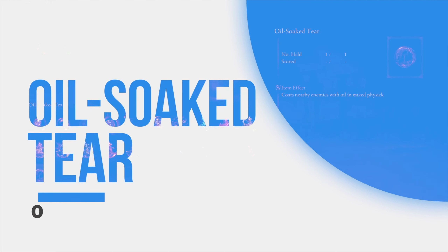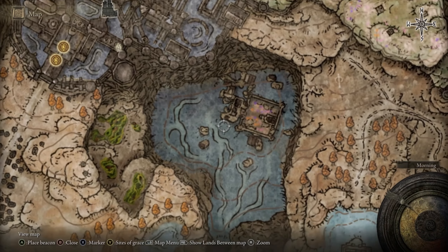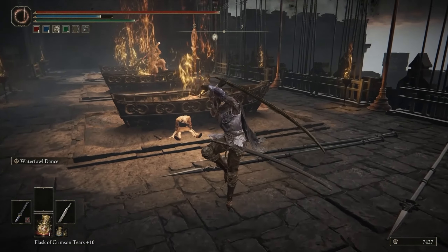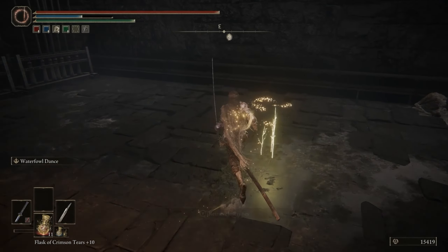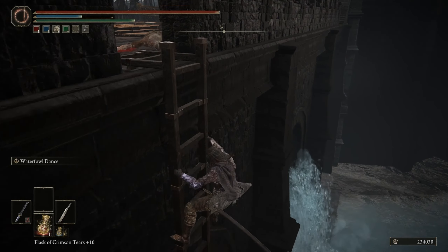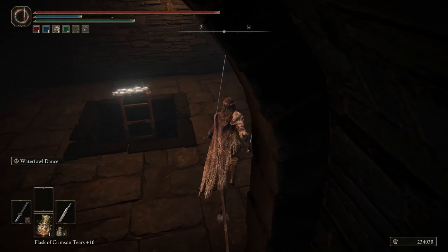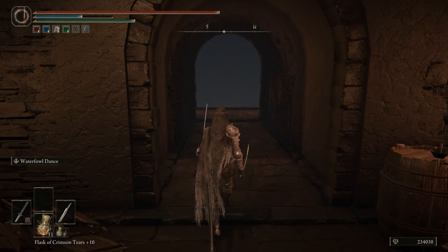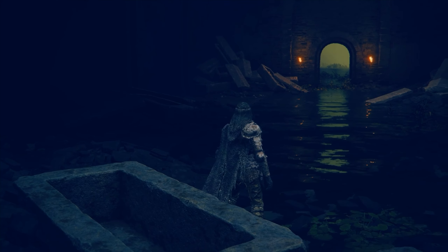The next two Crystal Tears are found right next to each other and could be considered the most well-hidden of all, requiring a secret passage to access. Head into the Shadow Keep Legacy Dungeon in Scadu Altus and make your way to the area with the burning boats, found right before the elevator that leads up to the Storehouse First Floor Site of Grace. When facing the elevator, take a right and you'll find an opening along the left wall with a ladder leading to the water below. Behind the waterfall is another ladder that leads into a secret area below the castle. In the room to the left of the ladder is the Domain of Dragon's Painting, and to the right of the painting is an illusory wall. Follow the passage behind the wall until you find a coffin you can interact with and climb into. After a short cutscene, you'll arrive in the lower river portion of Scadu Altus.